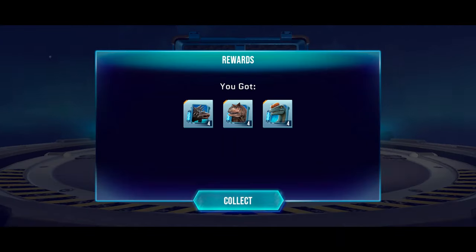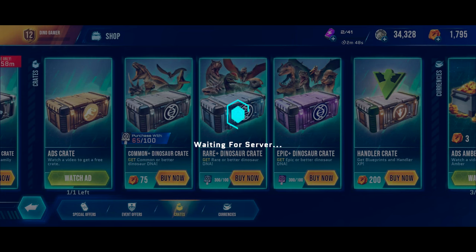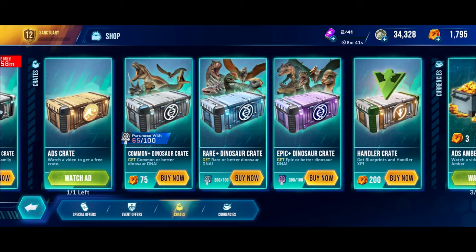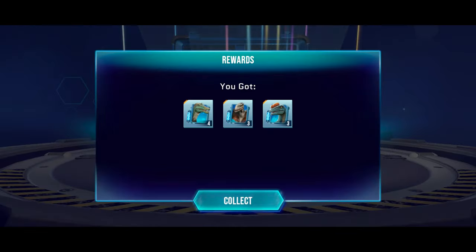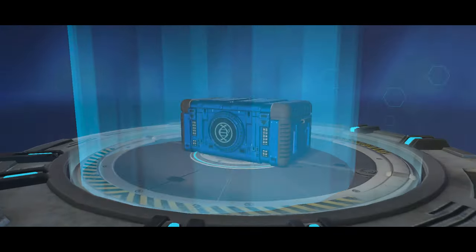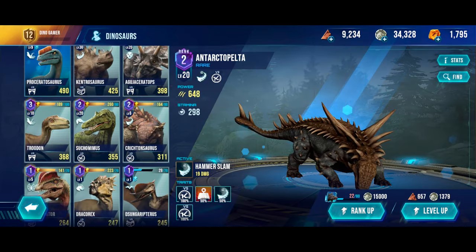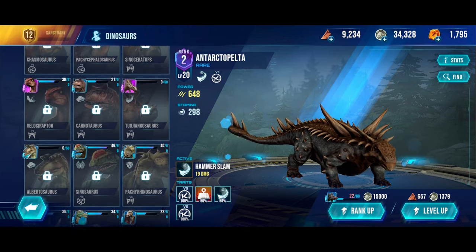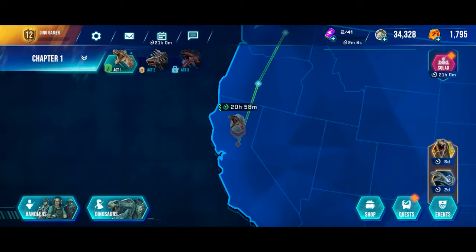Some Carnotaurus and Ankylosaurus Pelta DNA — the Ankylosaurus Pelta is pretty nice. A lot of epic DNA from this one, that's really nice. 2 more rare crates to go. More Parasaurolophus DNA, very nice. And again more fantastic DNA. Let's take a look and see anything we can upgrade or are close to upgrading. We're pretty close with Cenosaurus and Pachyrhinosaurus, so that's pretty nice.